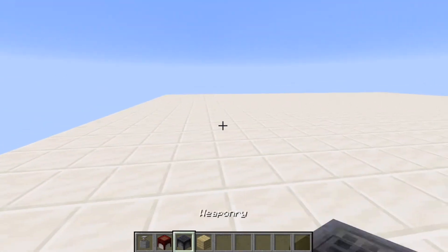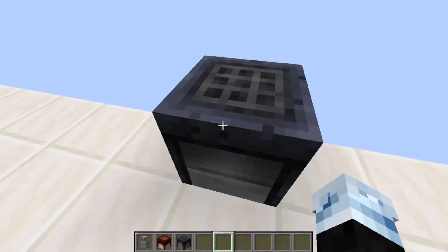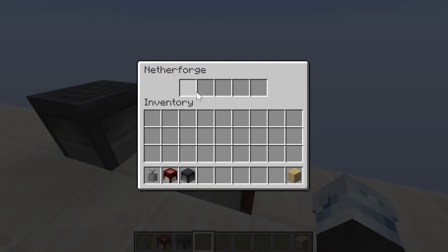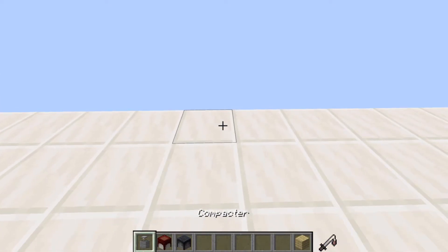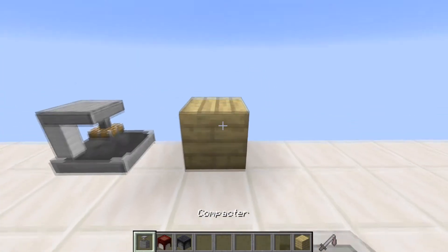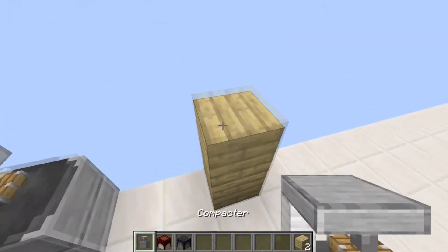Now I'm going to show you the custom blocks, starting off with the weaponry. Here you can see it has an inventory and the items in it will stay. Second is the nether forge. The last one to show you is the compactor — you can either place it on the floor, which will look like this, or you take a block and levitate it to the top. Two blocks won't actually work, just one.